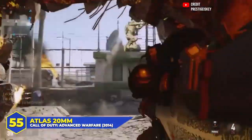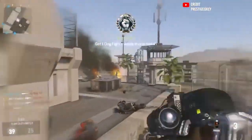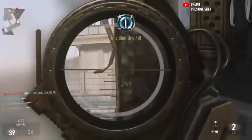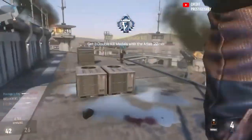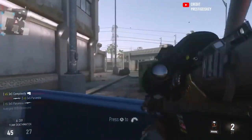At number 55, the Atlas 20mm in Advanced Warfare. Awesome to look at but in practice it was a mixed bag. A shoulder-mounted sniper that was almost always a one-shot kill, but it came at the cost of low mobility and high recoil. The sway was up there, the field of view was super low, and if you didn't hit your first shot you were in trouble. If you did hit your first shot you probably won the engagement — a true mixed bag.